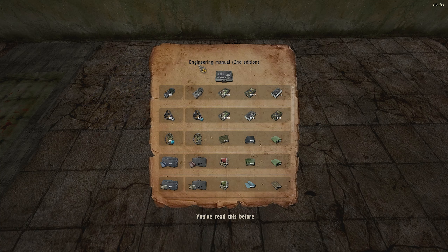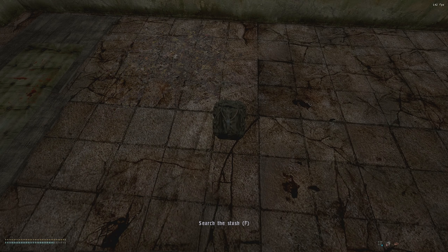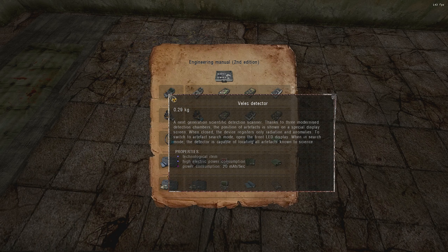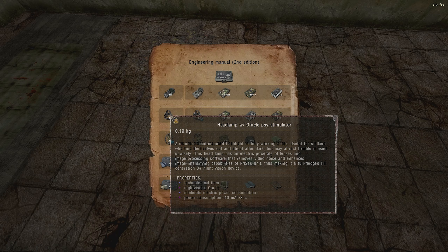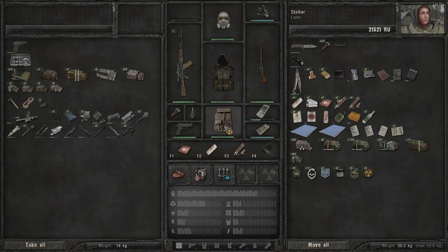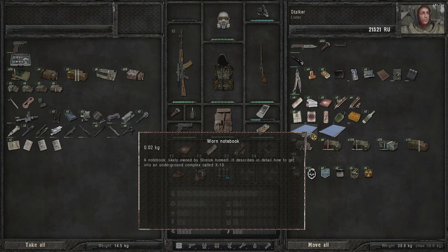Here's an engineering manual. We do have an expert toolkit so we could potentially craft a Veles detector. And this - the Oracle sizer stimulator - this is the best headlamp night vision in the game, the best one. We'll be striving for that too, but you need the previous headlamp first. Anyway, let's get moving.